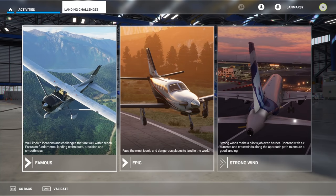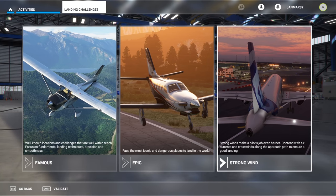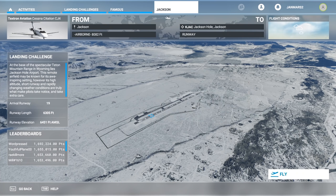With other activities, we've got landing challenges. There's quite a lot of these — famous, epic, and strong winds. Each of these has an entire subset of challenges which you may want to keep practising, as they'll improve your flight skills. And the fact there are three effective difficulty levels means that there's something for everyone.